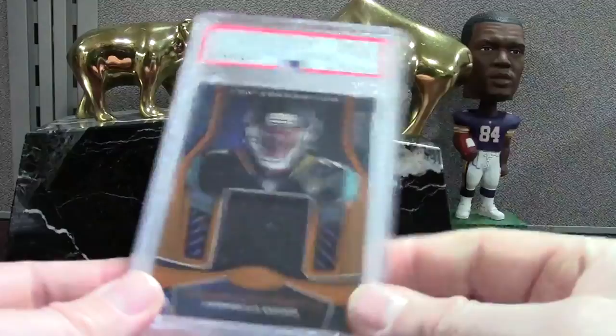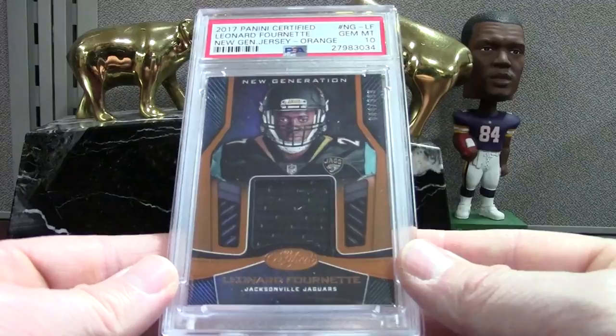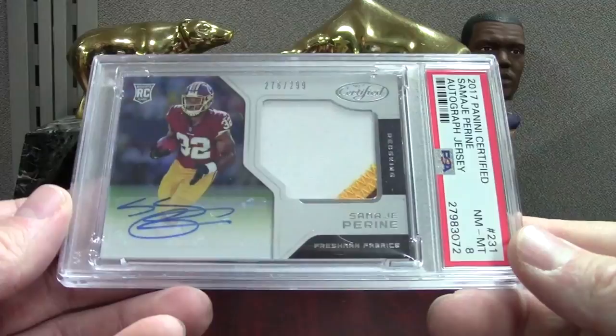This is the orange numbered to 399. This set is not the toughest but not the easiest, somewhere in the middle. Samaje Perine — he's been playing pretty good. This is kind of a slight maroon spot on the corner, so a PSA 8, out of 299. There is some 2017 football in this order as it shipped out around the beginning of September, probably around Labor Day.